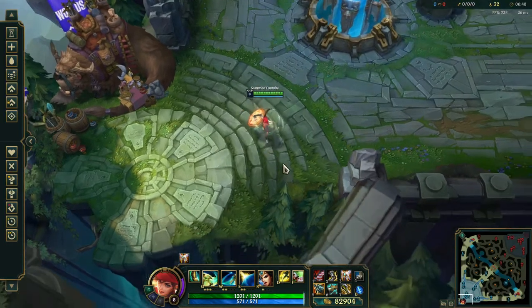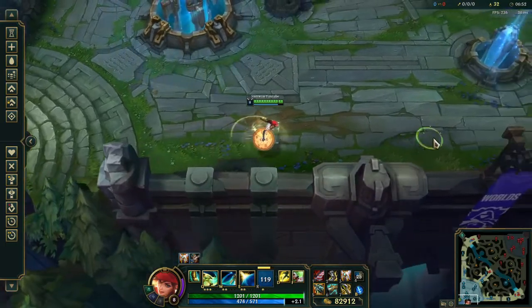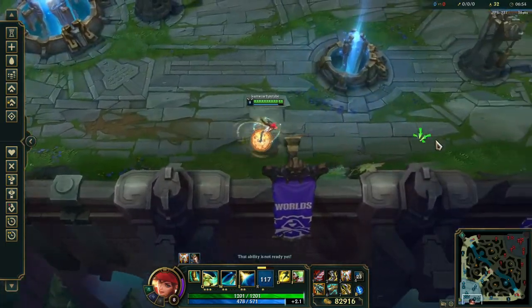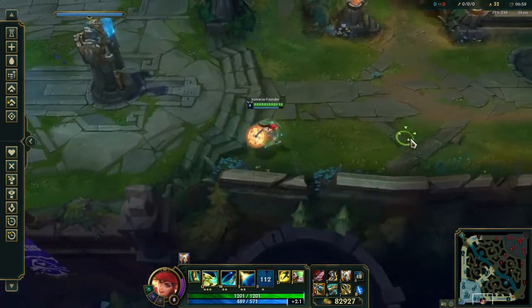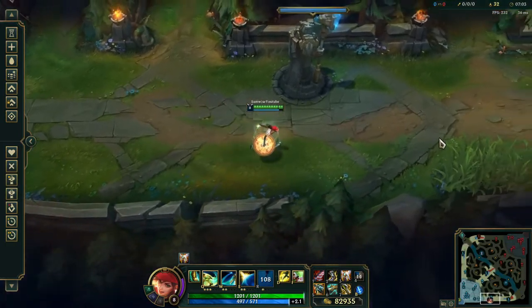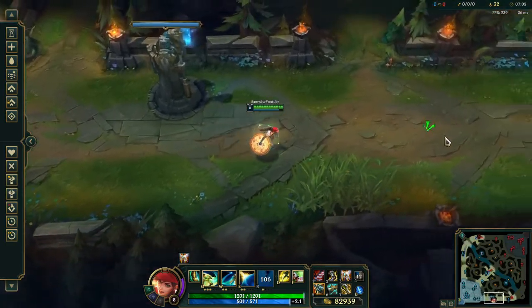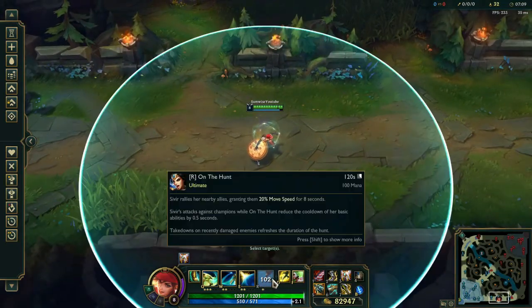Her R just gives her movement speed and attack speed. If you use it, it gives you some movement speed and some attack speed. I don't personally think it's very good because it doesn't really increase her movement speed that much. Also look at the cooldown — it's a very big cooldown.